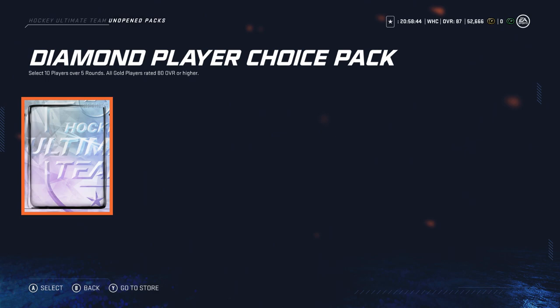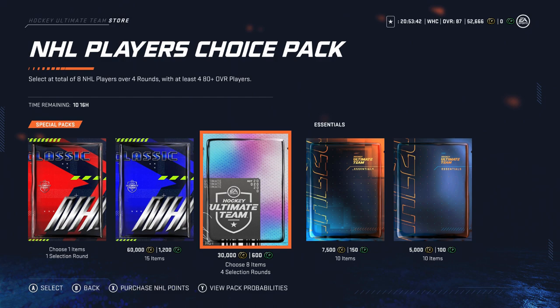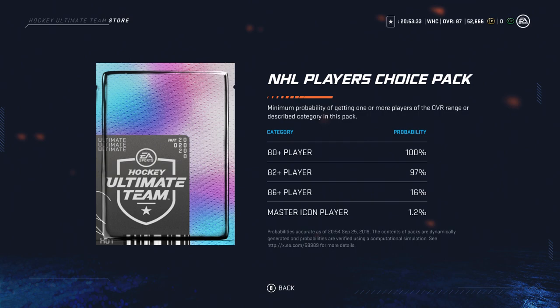So we've got two packs we're going to be opening in this video. First we're going to be doing our Diamond Player Choice Pack, which is 10 players, five rounds, all gold players rated 80 or higher. But then we're also going to head into the store and check out this 30k NHL Players Choice Pack. This is eight NHL players over four rounds, with four of them being 80 or higher.